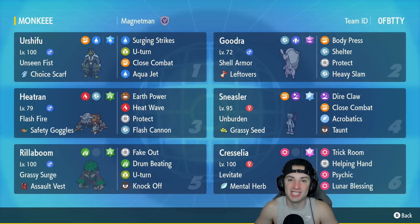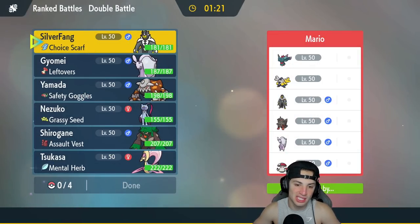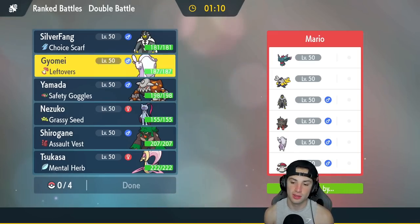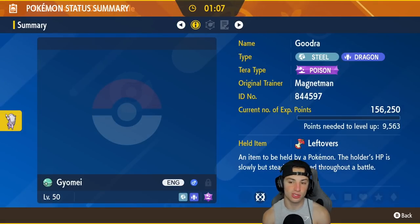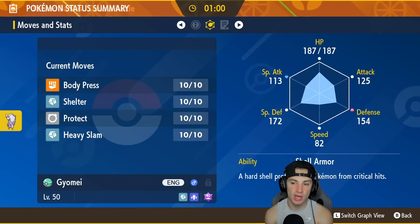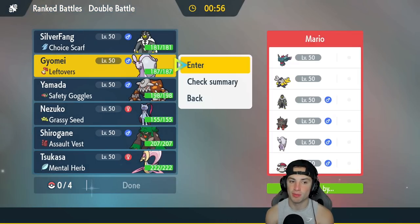First match is here and we're going up against a Hisuian Arcanine team, so I gotta watch out for those Intimidates — my physical attackers might want to be careful. They also have Urshifu, Iron Hands, Fluttermane, Hisuian Goodra just like us, and last but not least a Munkidori. I could go into Goodra since Body Press is based on Defense and Heavy Slam is based on weight, so taking an Intimidate isn't a bad call for me.